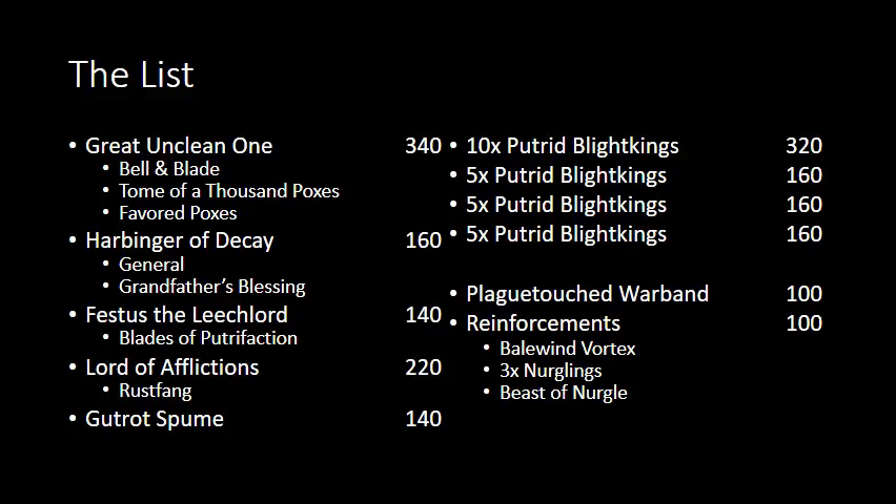Then a unit of 10 Blight Kings and 3 units of 5 Blight Kings, the Plague Touched Warband Battalion, and 100 points of Reinforcements which included a Bailwind Vortex for Festus. Alternatively, a unit of 3 Nurglings and a Beast of Nurgle. I also wanted to have the other two Heralds available at 100 points, but I didn't have enough time to paint both of them, and I didn't end up wanting either of them anyway.